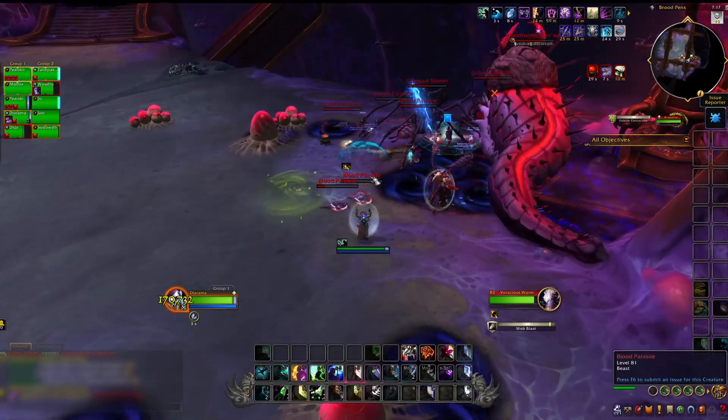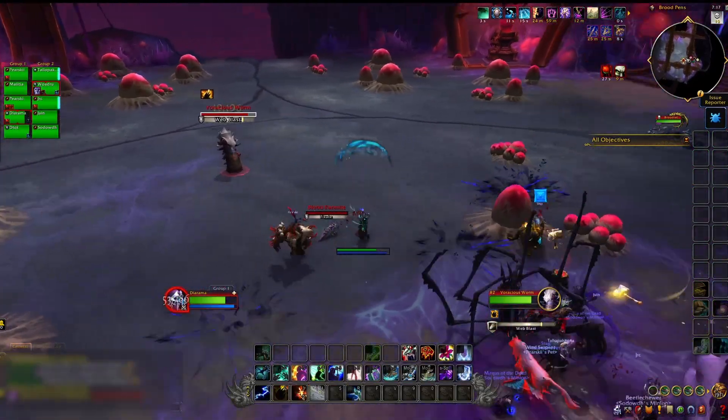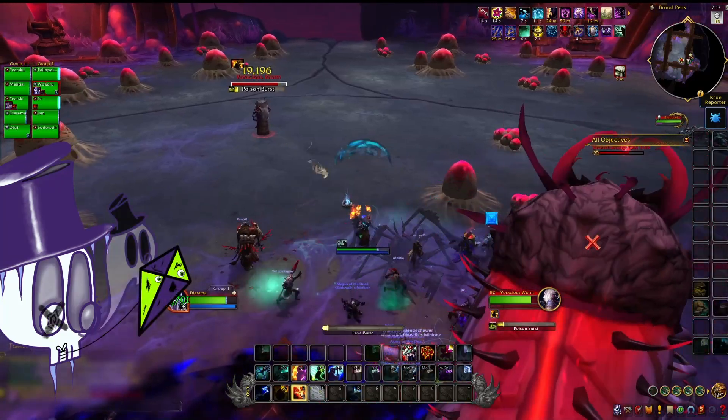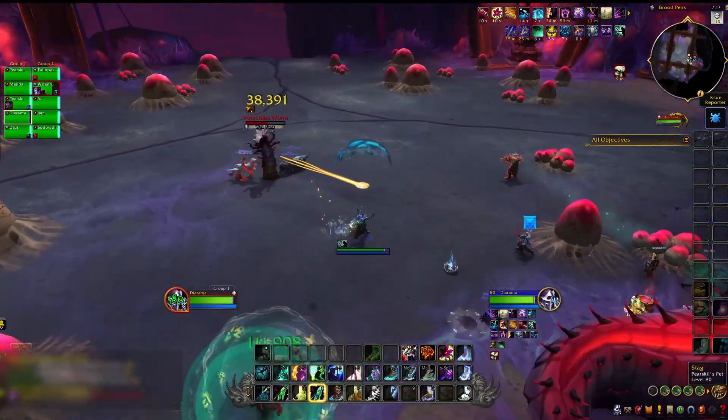These deserve some attention, because it's easy to lose damage on them. The new parasite spawns with full health, so if the previous one wasn't killed, all the damage dealt to it means nothing. Stun. Root. Kite. Destroy. If it mutates, it will gain 50% HP and gain 10% speed every 2 seconds.